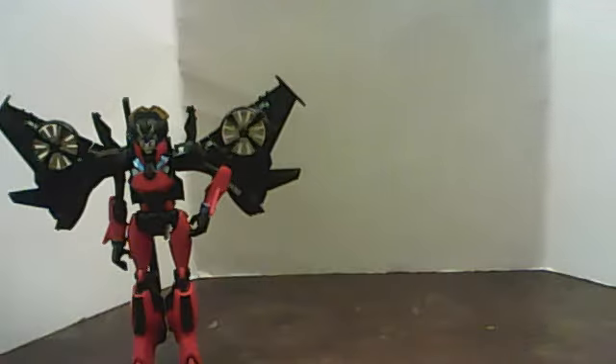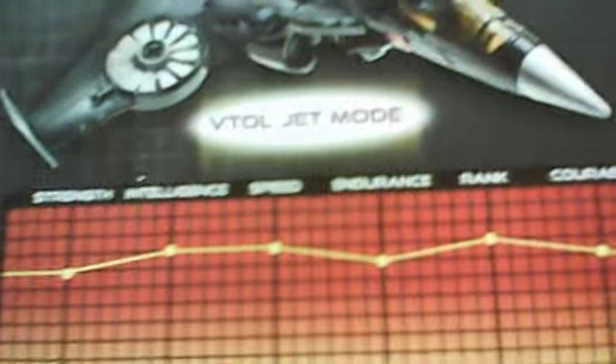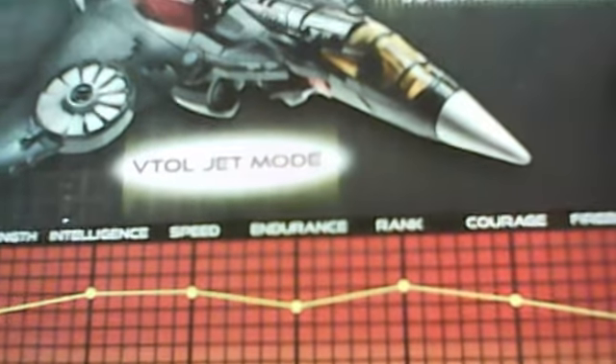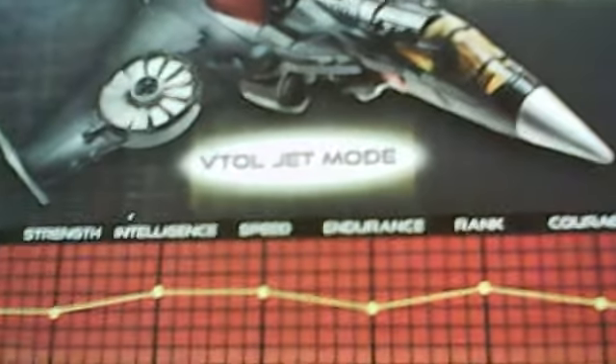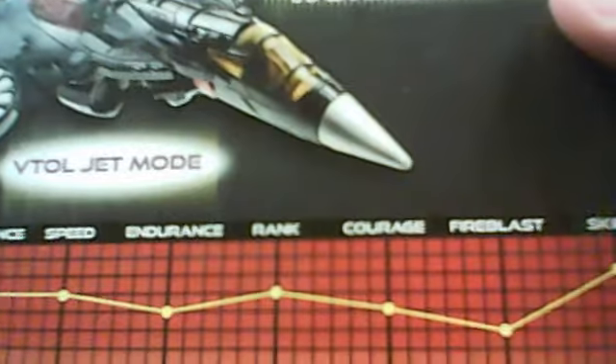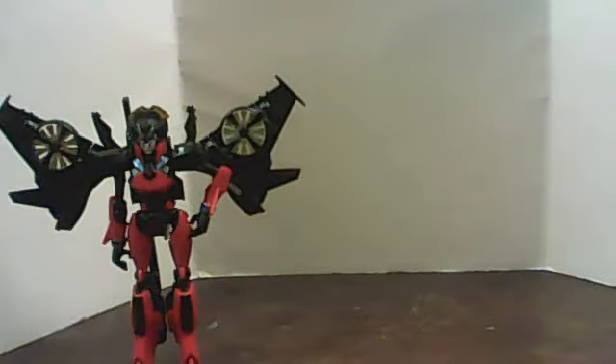We'll look at the box first. Her stats are Strength 7, Intelligence 8, Speed 8, Endurance 7, Rank 8, Courage 7, Fire Blast 6 — because she has no guns — and Skill 9. There are so many 7s and 8s, it gets confusing. Here is her bio and the 30 of 30.